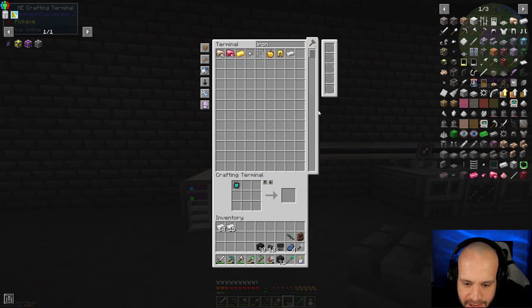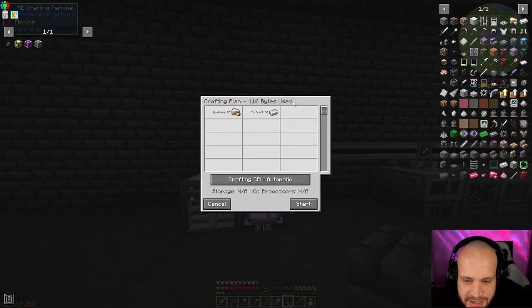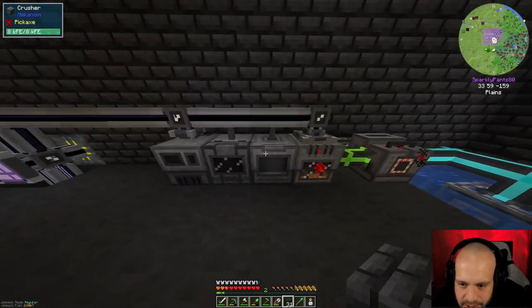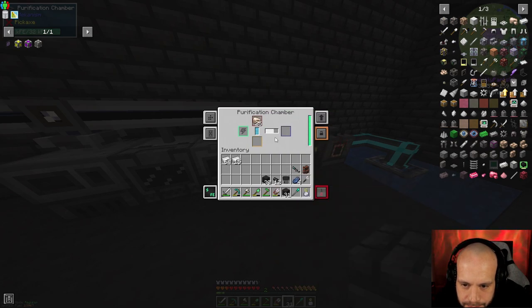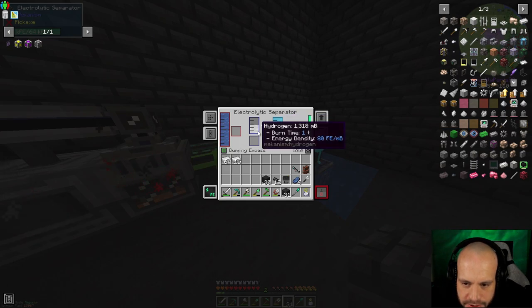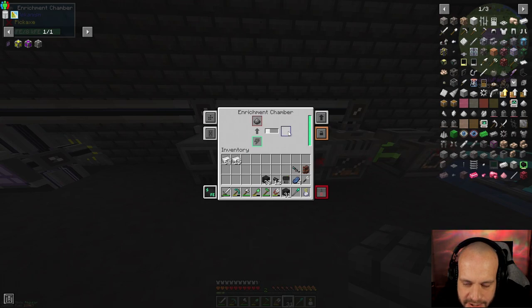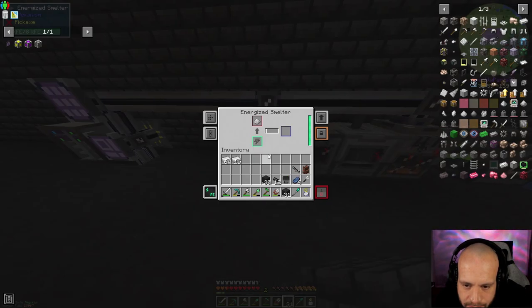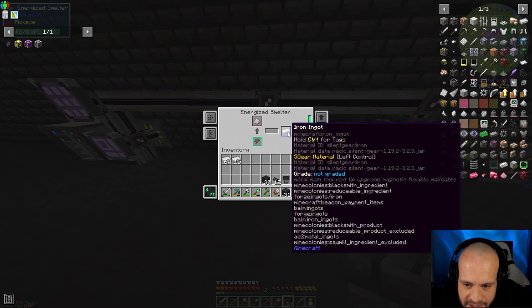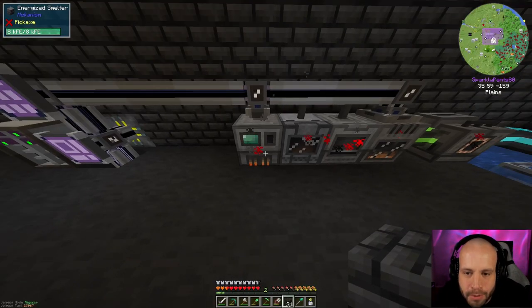Let's see if this works — we're going to make some iron. I'll request 50 iron ingots: click next, crafted CPU available, only uses 116 bytes, start — and there we go, 25 raw iron has gone into the machine. Clumps have gone across, dirty iron dust is being turned into iron dust, and then the energized smelter will finish it off. But it's not exporting — I need an import bus! I need to import to the system, not export.